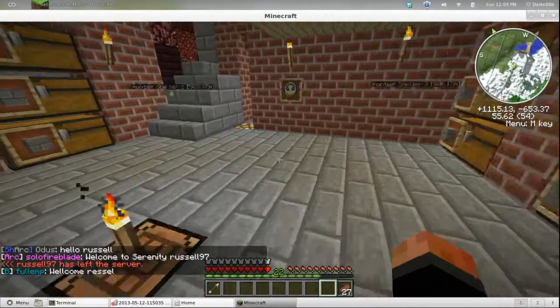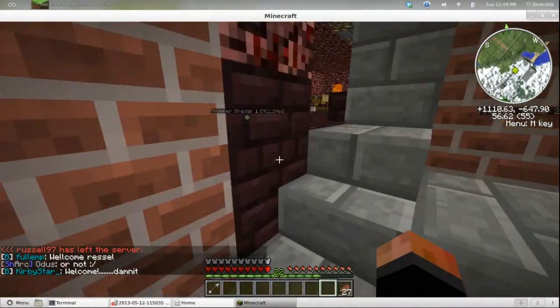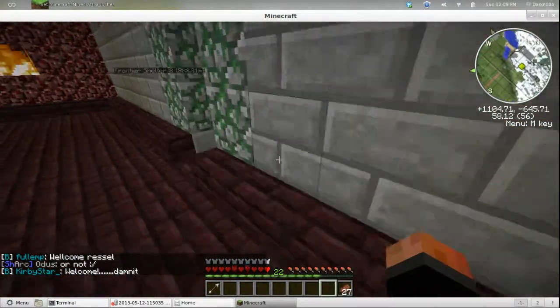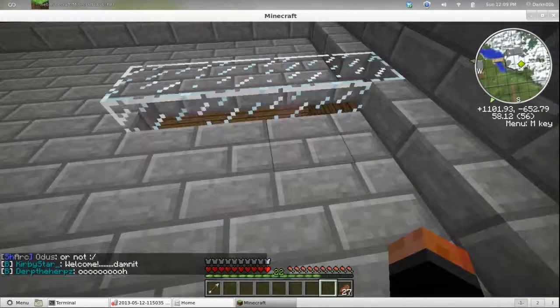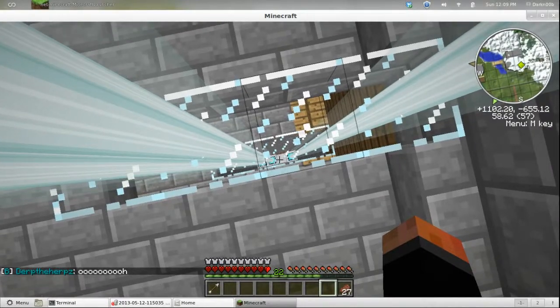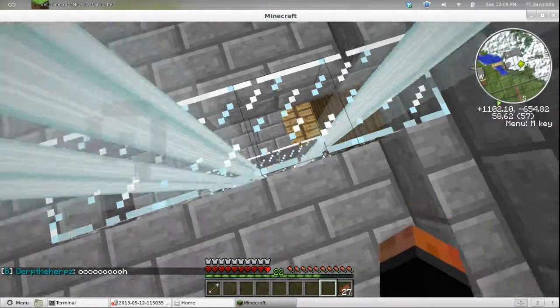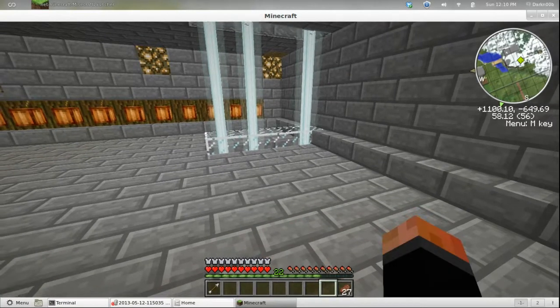This is my cactus farm that I have no use for - maybe I can donate it. You've seen my house before - this is all familiar territory for anybody that's seen my videos. I've changed a few things though - I actually gave away one of my beacons, my haste beacon. Somebody needed it and I gave it away - it'll give me a reason to go hunt more wither skeletons.